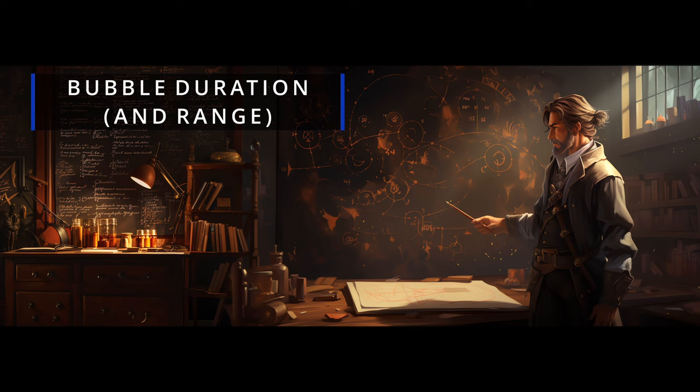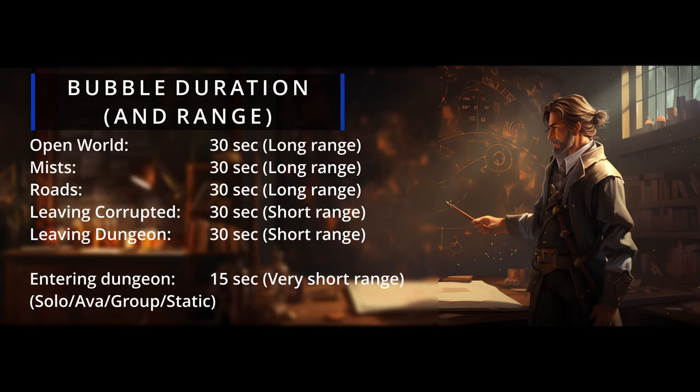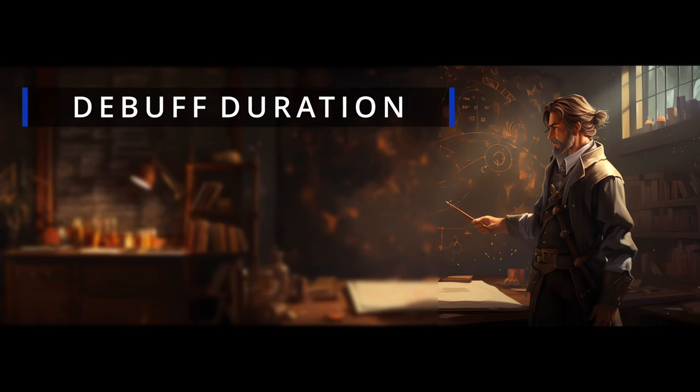First, let's cover the basics. Protective bubbles play out differently across various scenarios, and there's a lot to unpack. In most situations, the mechanics remain consistent. Upon zoning through, a bubble is granted, offering you up to 30 seconds of protection.